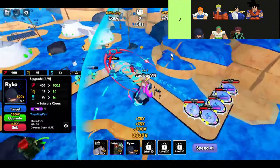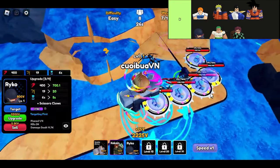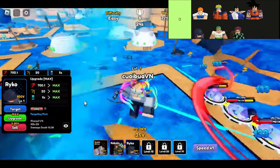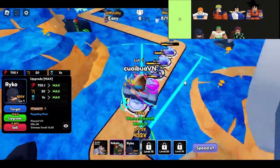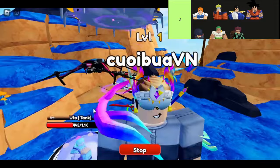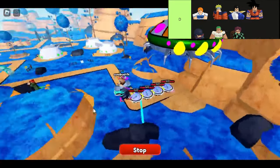Moving on, we have Goku. Not to be confused with a certain other anime hero, this Goku comes with multi-hit capability right upon placement, making him a solid choice for dealing with shields right from the get-go. He might not be the flashiest character out there, but he gets the job done, and sometimes that's all you need to secure that sweet victory.